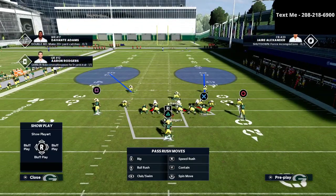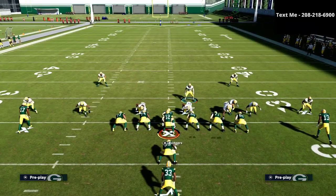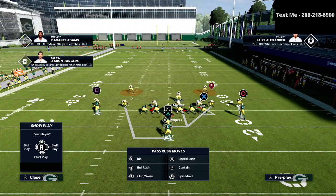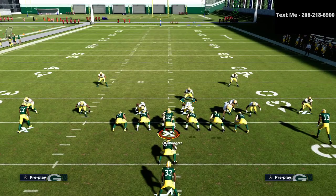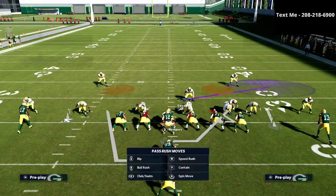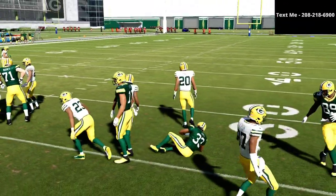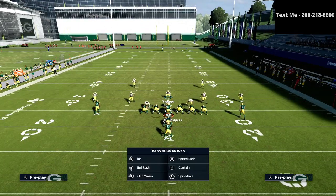Again, shift the defensive line to the right — for I-Form Close. If it's flipped, shift them to the left. Always shift to the strong side of the formation. Spy both safeties, crash the D-line out, man up the blitzing linebacker on the R1 player, and put your user in a curl flat zone. This tells the lineman they don't have to block him since he's in pass coverage. The lanes will naturally fill on Power O.